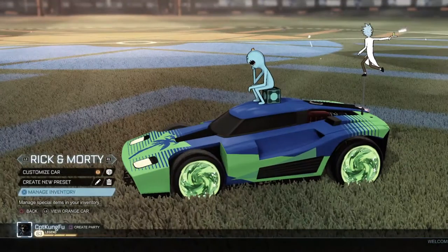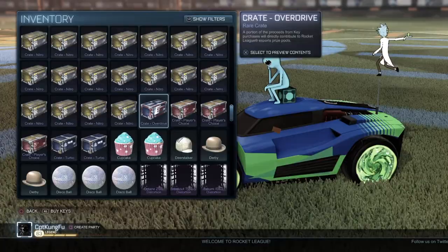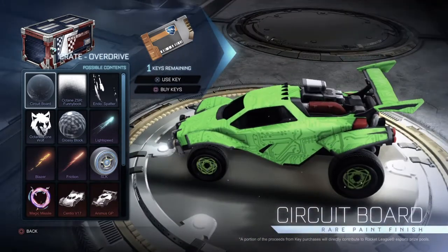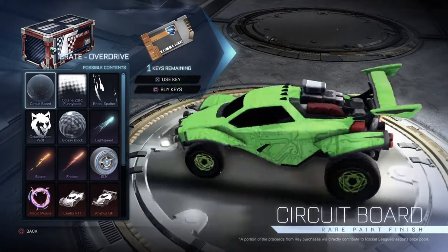Now let's take a look at the new Overdrive crate items. Boom — Overdrive. I happened to be able to get this after a match actually. So here's the circuit board. It looks all technical, with wires and computers and stuff. It looks cool.